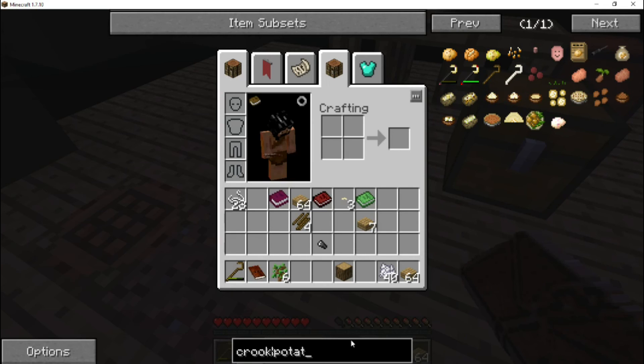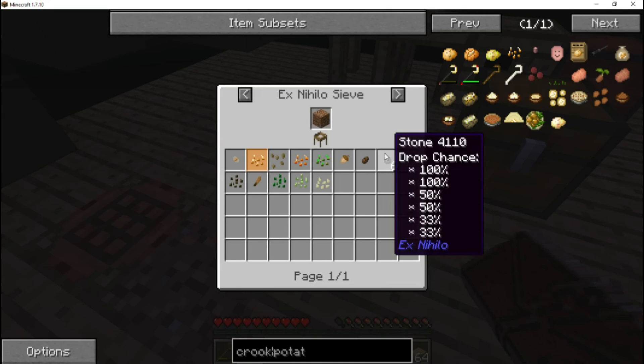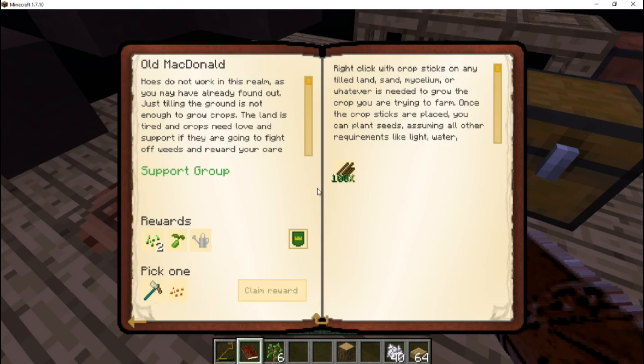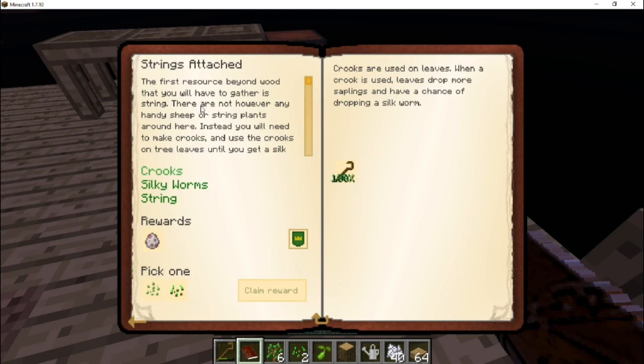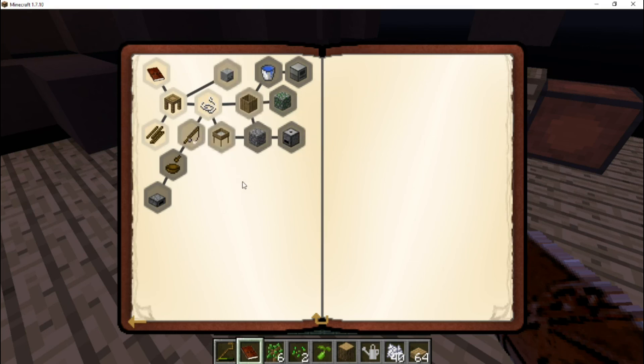For the final reward we pick one: a potato seed or the rating hoe. With Agricraft installed we can do crop mutations, and we can turn a regular potato into seeds or get them from sifting dirt — since we'll be sifting a bunch of dirt to get stone for cobblestone, we'll probably get potato seeds that way. So we will not take the potato seed, we will take the rating hoe. We also claim the sugarcane seeds and a sheep spawn from another quest.